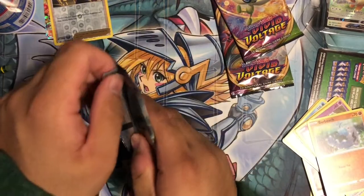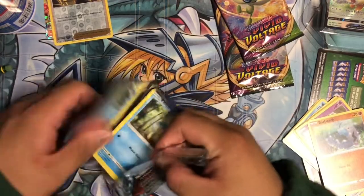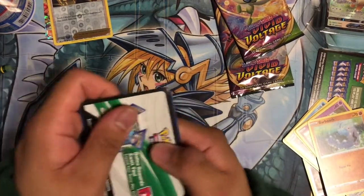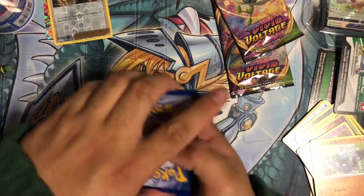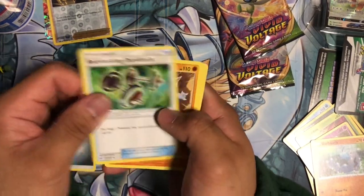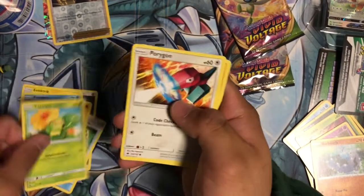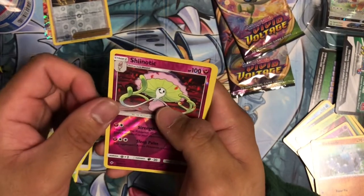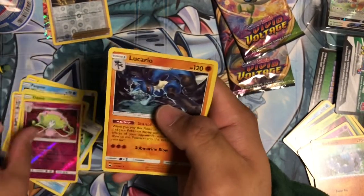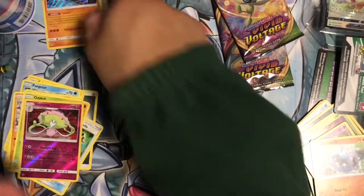One of the Burning Shadows packs now. Another white code card. Four from the back — energy, Machamp, Rhydon, electric, Panpour, Caterpie, Porygon, Sawk, Oddish. Reverse Shiinotic, and a Holo Ludicolo. Yeah, that's a pretty looking card. Put it over there.